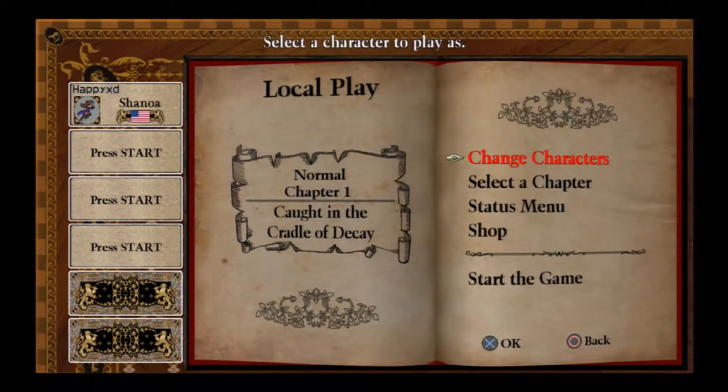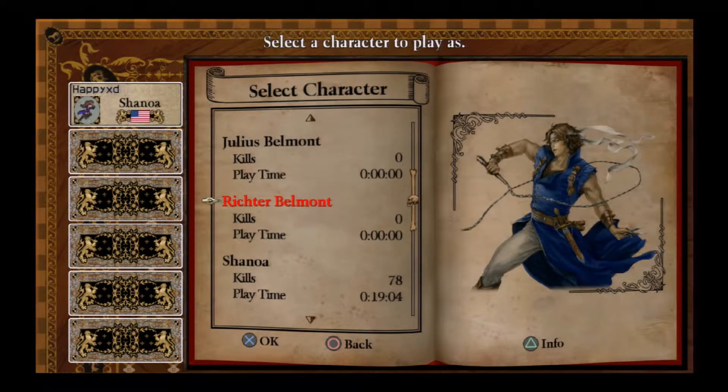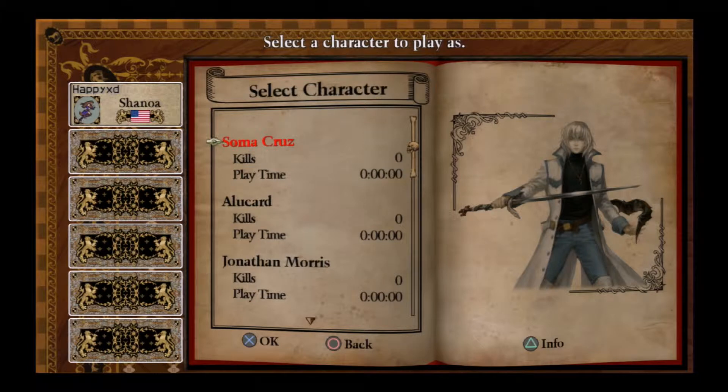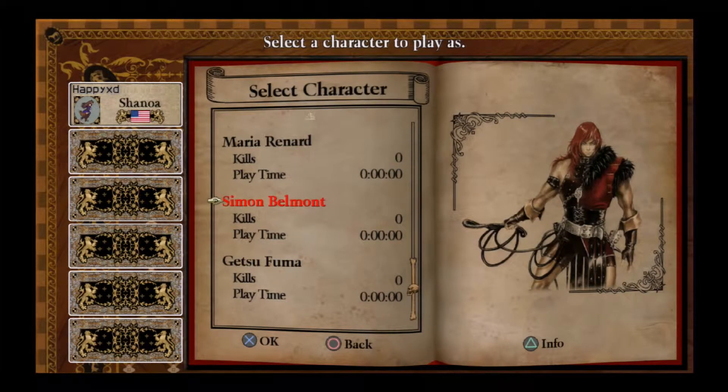Let's go to local play. Change of characters. I got everyone in this game by buying them in the shop and the PSN store, and I'm starting with Sharona. And look at the characters in here: there's Sharona, Richter Belmont, Julius Belmont, Jonathan Morris, Alucard from Symphony of the Night, and Soma Cruz from the GBA game. And I have no idea who that guy is — Simon Belmont of the first Castlevania game. Looks pretty cool.